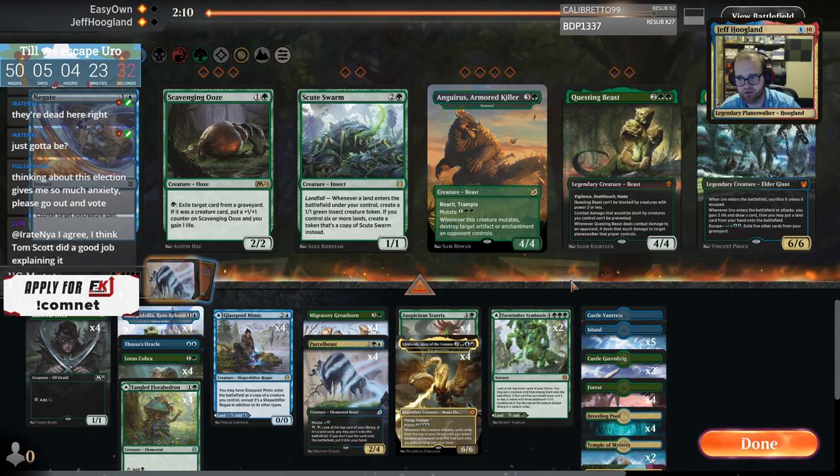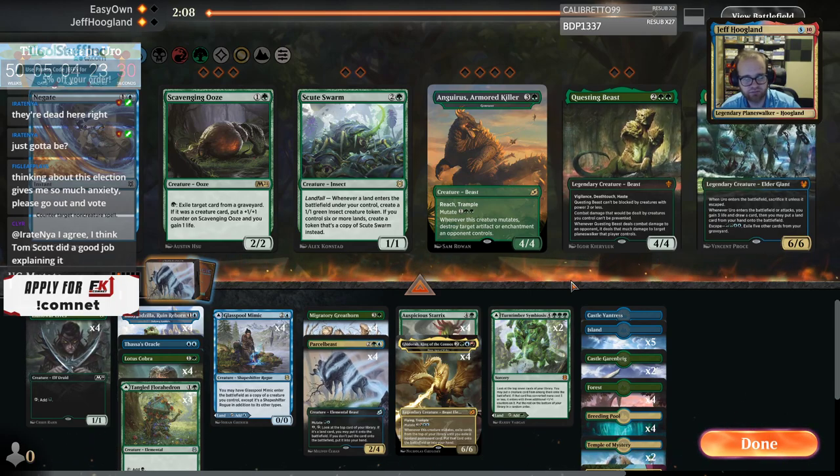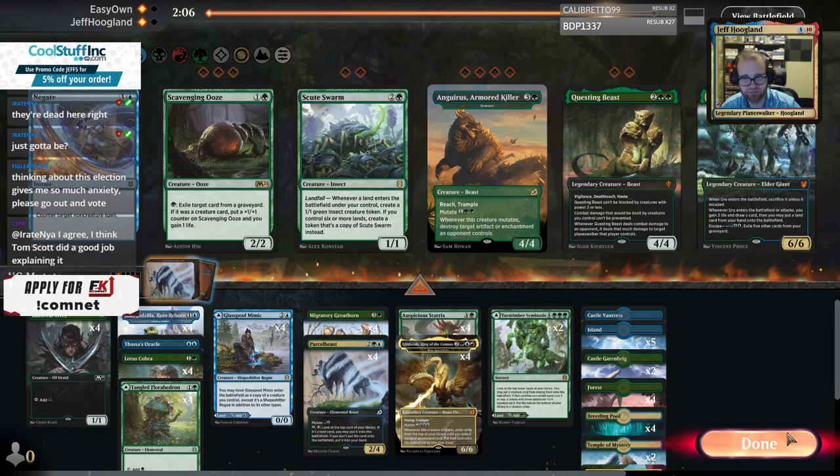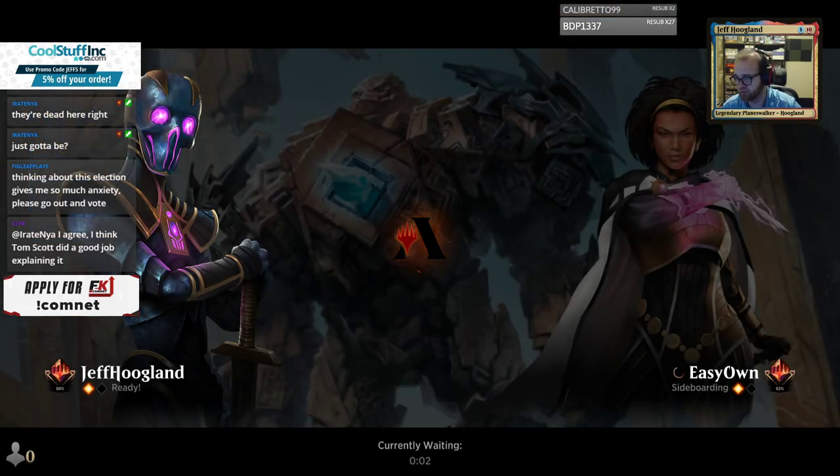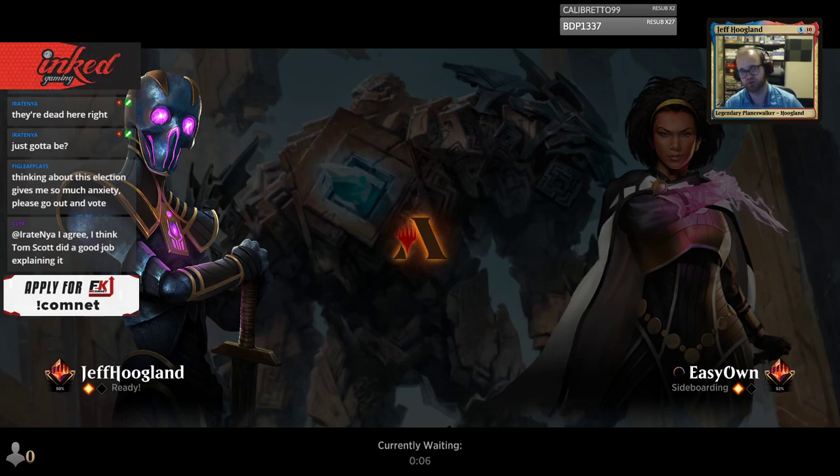We flip our entire deck into play, which includes a Thassa's Oracle and Glasspool Mimics to copy Thassa's Oracle, and we win the game. Do I want to be more interactive on the draw? Probably not. For the most part, I'm going to try and linear people — let's try and do the thing.